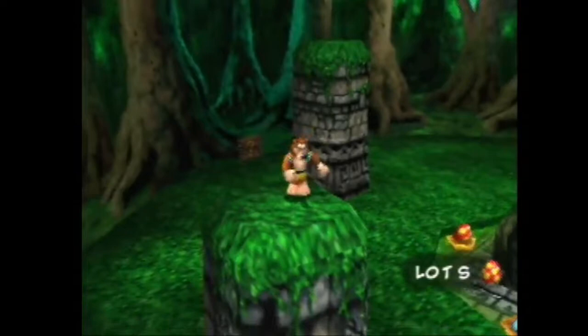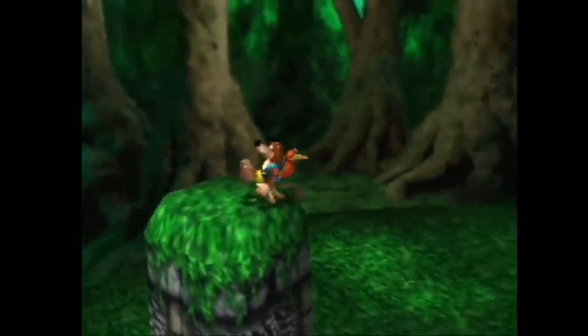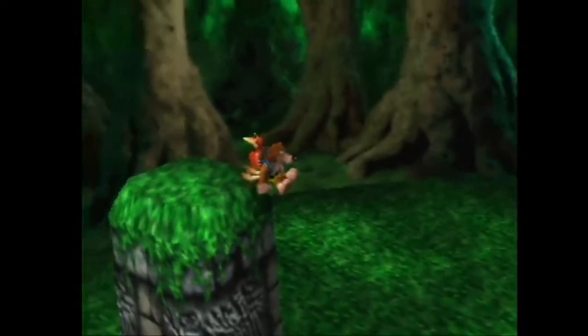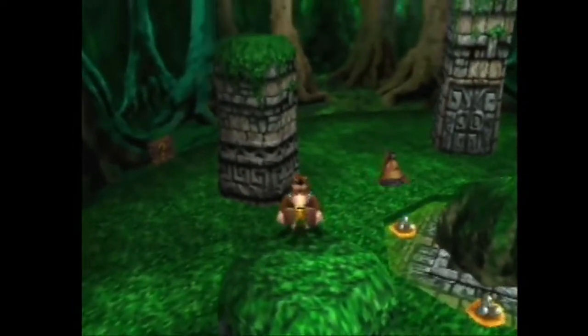Basically what you want to do is get in talon trot, and when you're jumping off these pillars you want to jump about right here — kind of off the side. You don't want to jump too low, but you want to jump as far as you can without going down the slope.